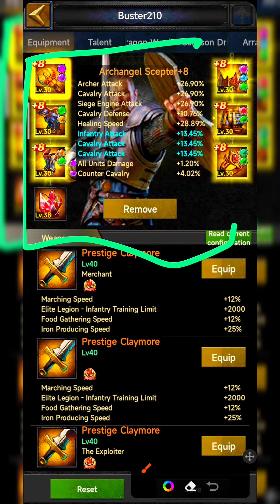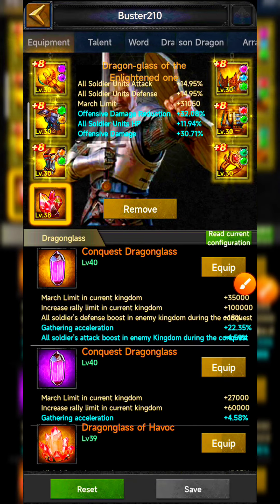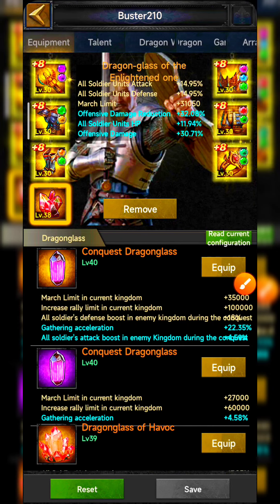I'm using the Archangel equipment with the offensive Dragon Glass. Currently I'm using level 38 for offense, and you can use all level 39 as per your stats on the Dragon Glass for offense.